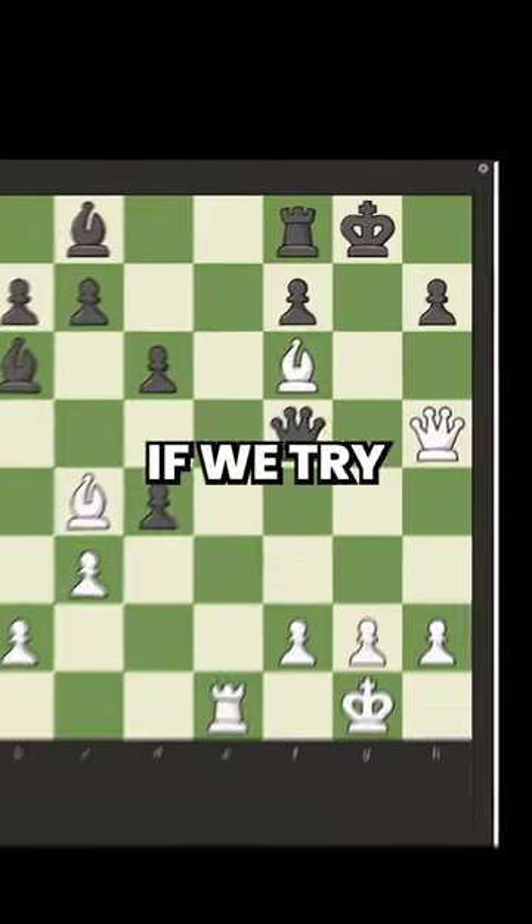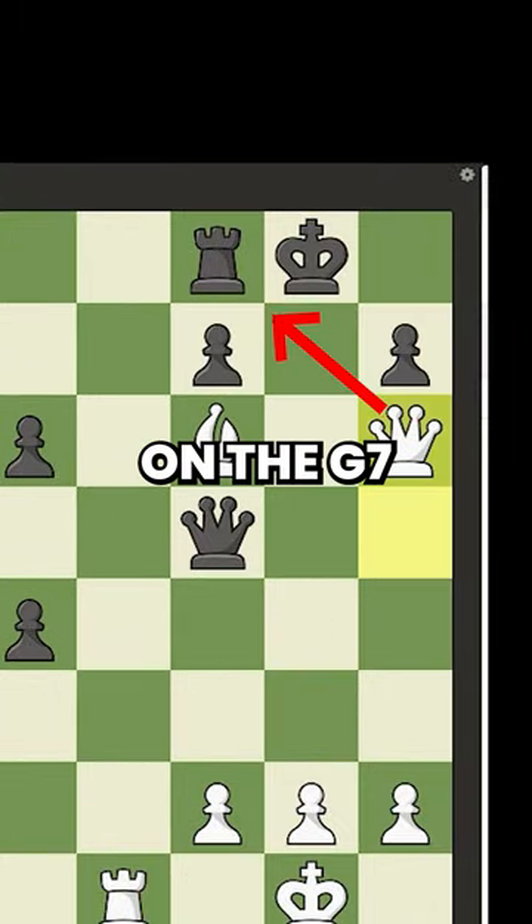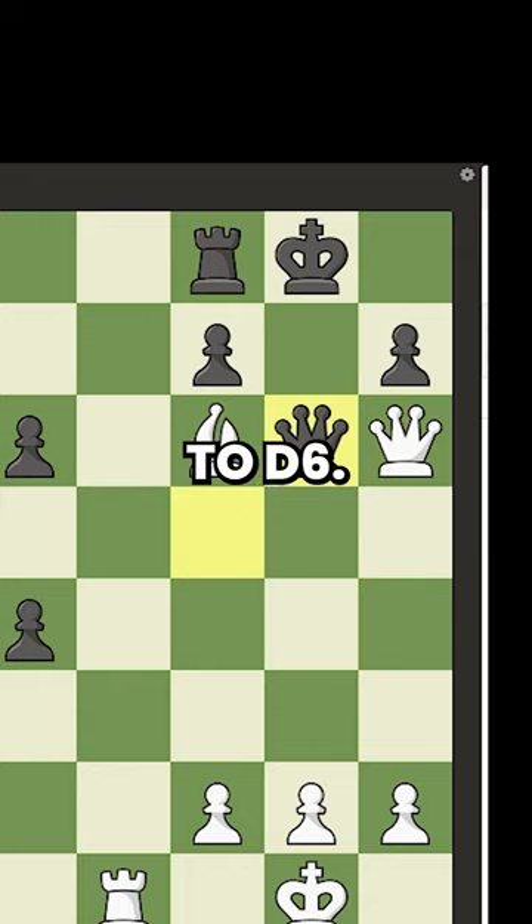Wrong. If we try to play a move like queen to h6, looking for mate on the g7 square, black can just defend with queen to d6.